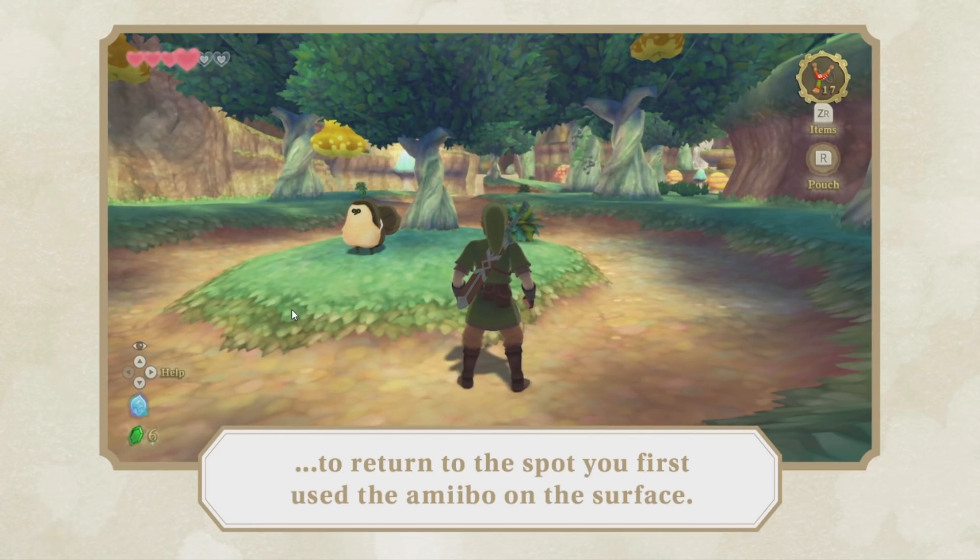Now Link is back in the exact same position. So this is obviously something that could be beneficial to the routing of the game's speedrun, because this gives us the ability to essentially set a return point on the surface and then return to it whenever we like — more or less, as long as we're in the sky. There's probably some sort of restriction they're putting on this, because if they don't, it's very easy to sequence break the game.